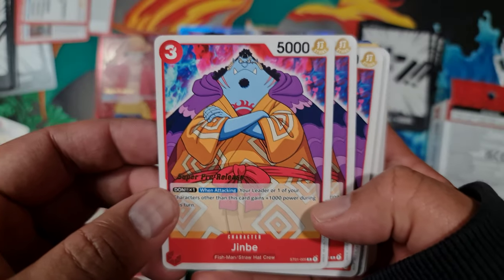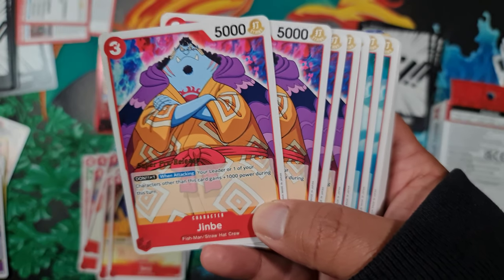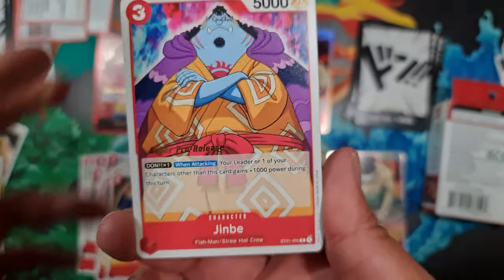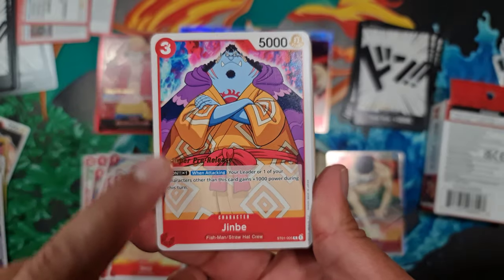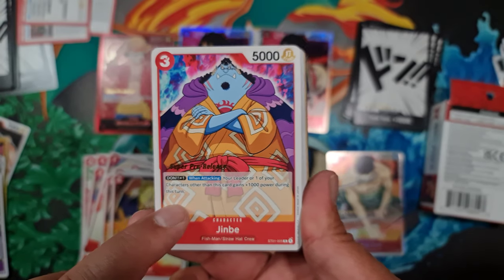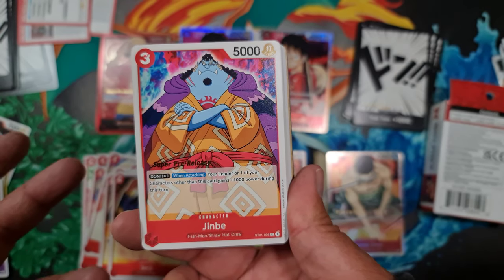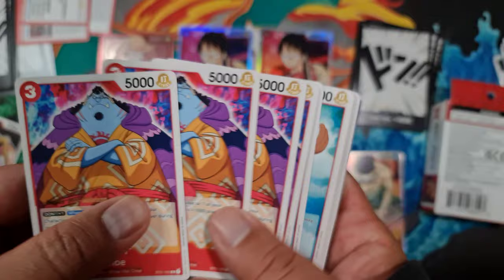We've got Jinbi — 5,000 power, four copies, three cost to play. Don times one when attacking means your leader or one of your other characters gains 1,000 power during this turn. For three cost you're getting 5,000 in play, and if you keep one Don back when attacking you can give 1,000 power to another character or your leader, which is really useful. Four copies of that.